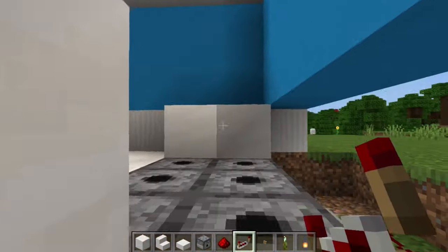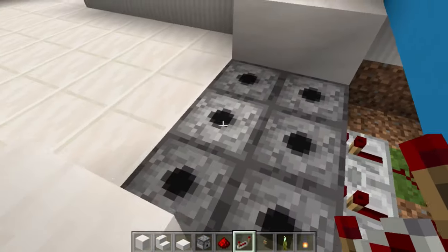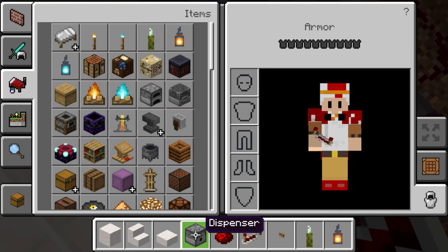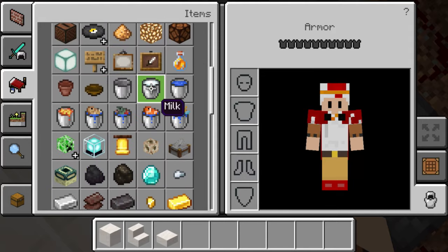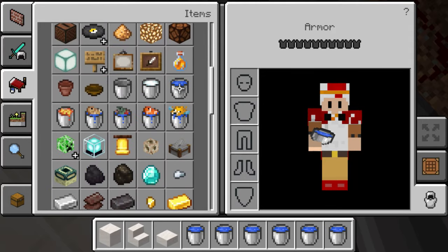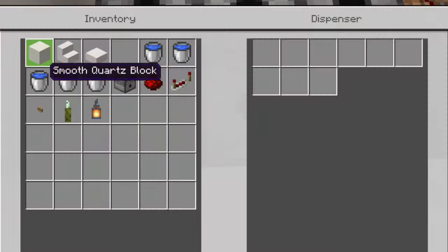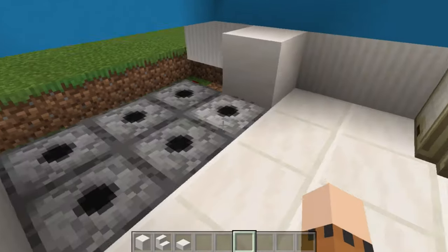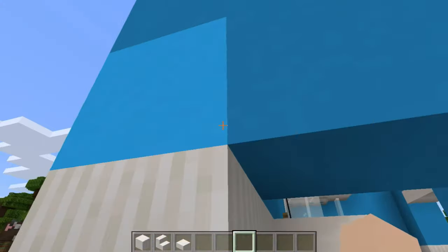Come back up here and grab six water buckets — one, two, three, four, five, six. Now fill every single dispenser with a water bucket. Once you've filled every single dispenser with a water bucket, you're going to need to grab yourself some quartz pillar blocks — make sure they're all facing downwards, just like that.